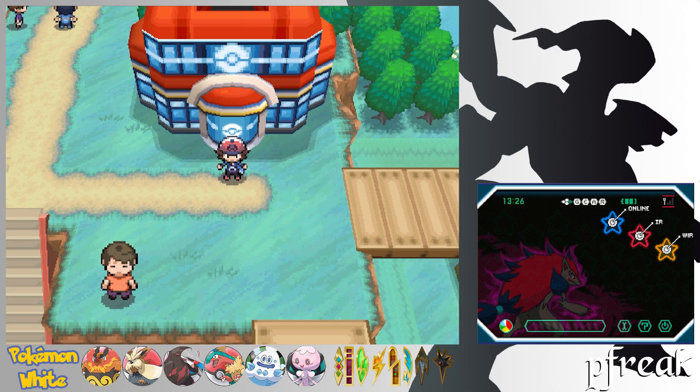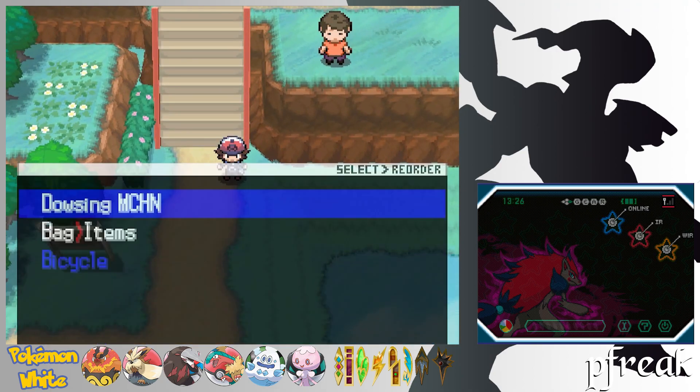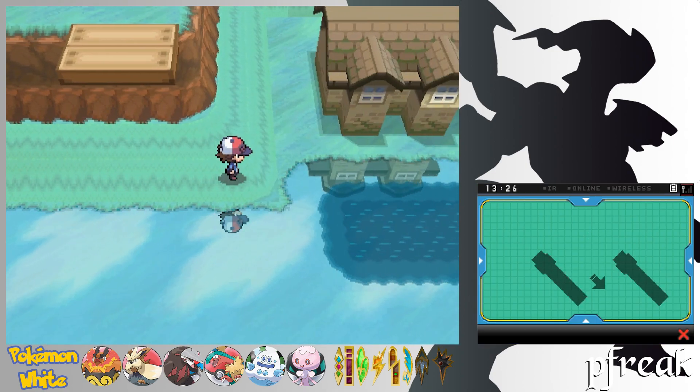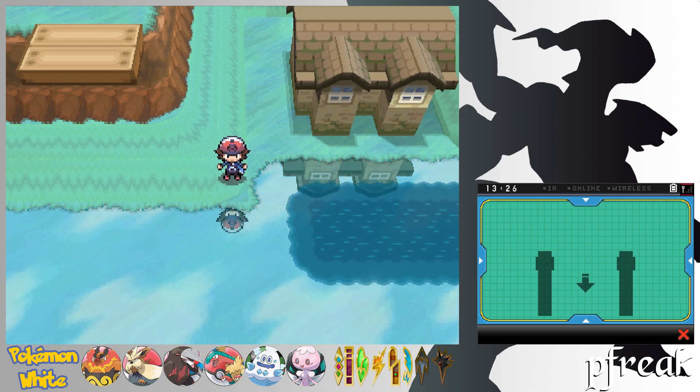In this part, we are back here in Icirrus City, where we are going to finally explore the city, as well as possibly actually tackle the gym. This city actually differs in the wintertime — these little patches of water here will actually freeze over and allow you to walk over them.